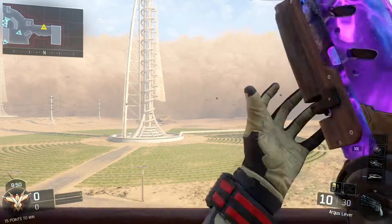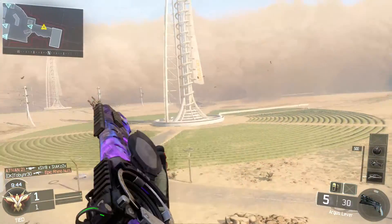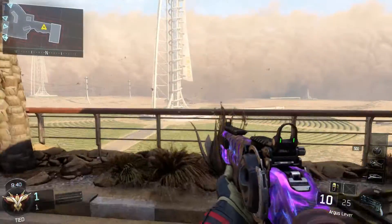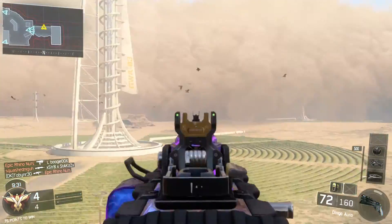The seventh weapon we have here is the Argus. It's the same thing as the Haymaker — you don't see that much dark matter, but it's all about hip-fire. And once you actually look into it, there is a bunch of detail on this weapon with dark matter. I think it looks really, really cool among the other shotguns.